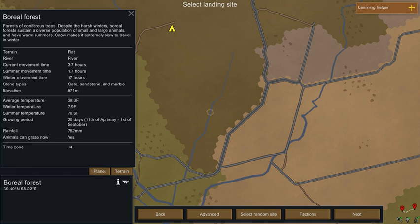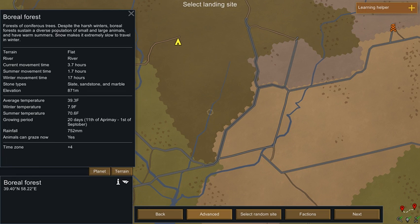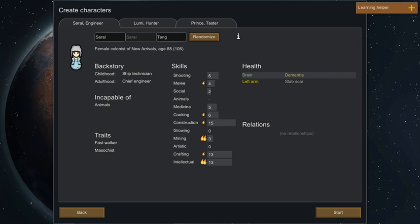Anyway, I guess we can do this. We'll select this site. Now you get to the character selection.